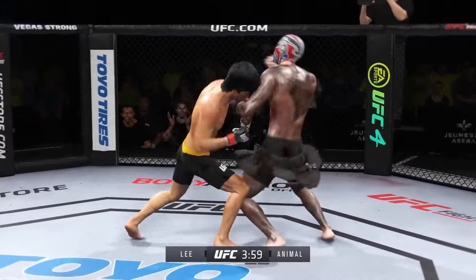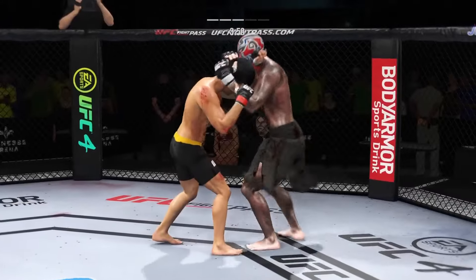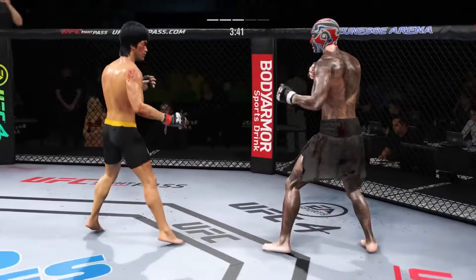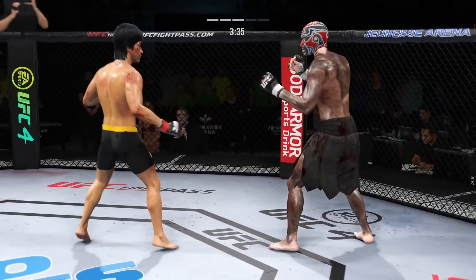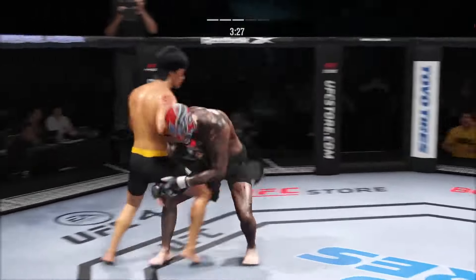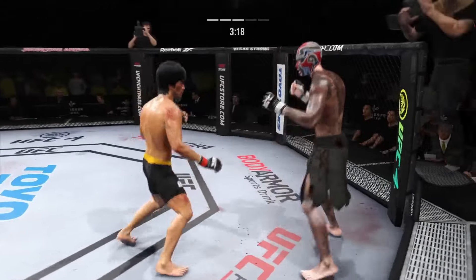Lee gets hit with a kick — that one certainly found the target. Mixes it up nicely in terms of staying heavy and also staying active. Big punch from the clinch. Whips the right hand, goes upstairs for an elbow. Way to hide that leg kick. Powerful leg kick lands. Stuffs the takedown, no problem. Lands with the right hand — oh, big knee to the head!